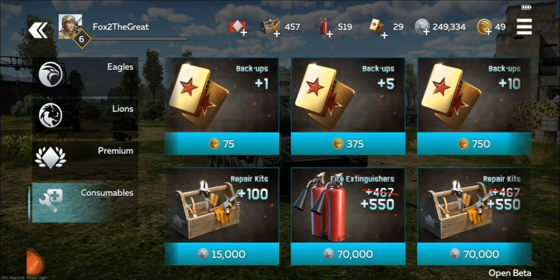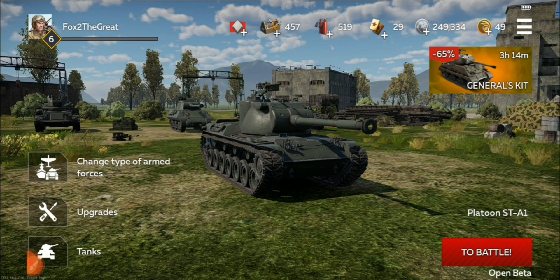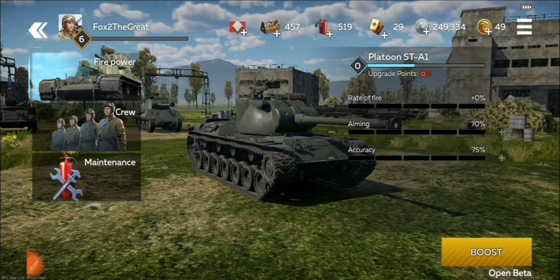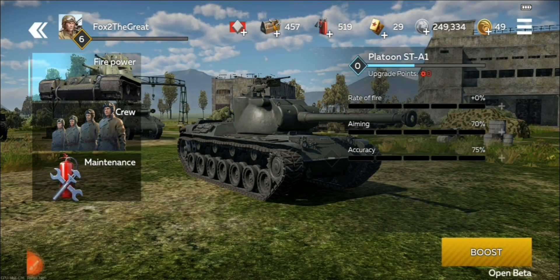Once you do have more vehicles in the platoon, try not to respawn in the same vehicle twice. Always respawn in a different vehicle, even if it's not a vehicle you're in the mood to play, simply because these backups are very valuable for when you buy a new platoon and only have one vehicle. If you run out of backups, you'll only have one life in that vehicle per battle. You can also upgrade your platoon and boost your level using gold, but I would not recommend this — it's a waste of gold. If you really hate the platoon grind, maybe boost the first five levels so you've got two vehicles, but after that don't spend any more gold on boosting the platoon.